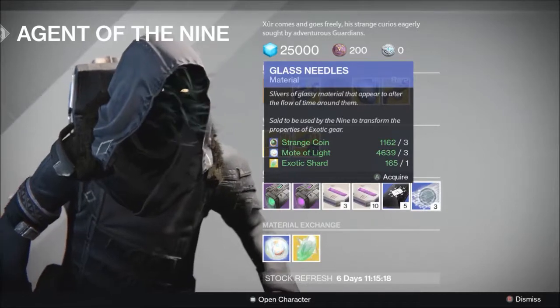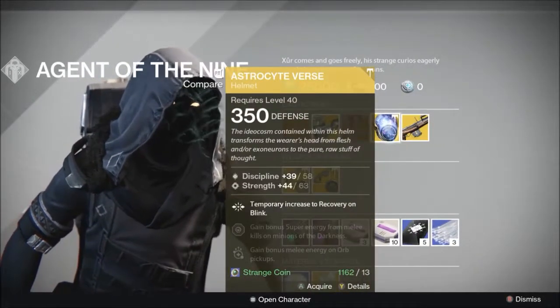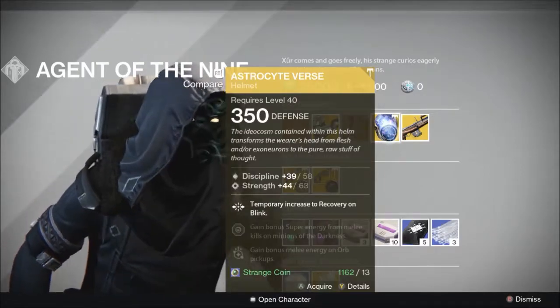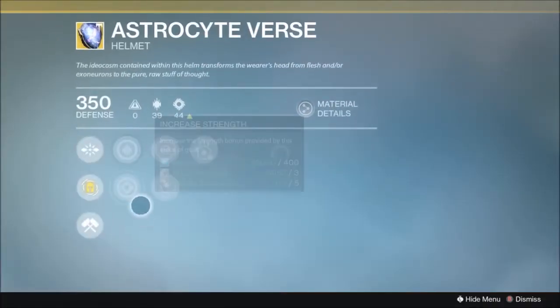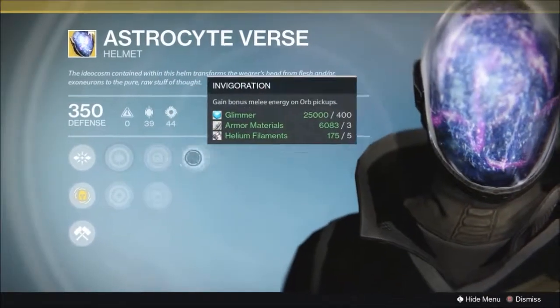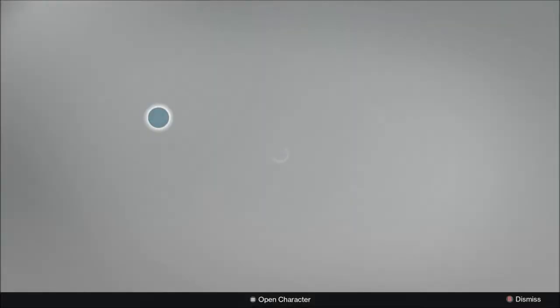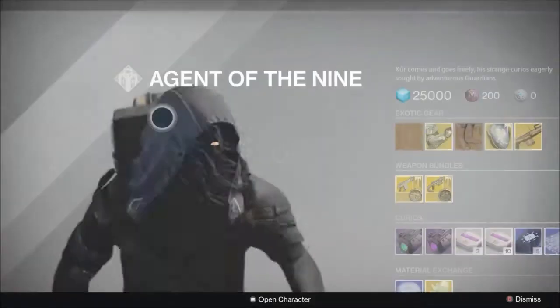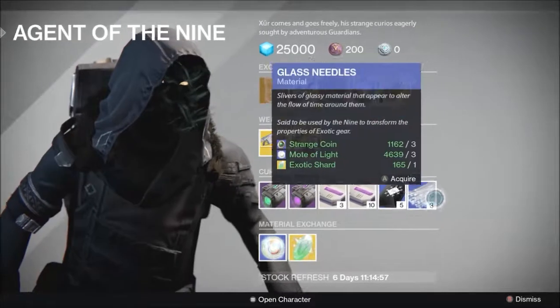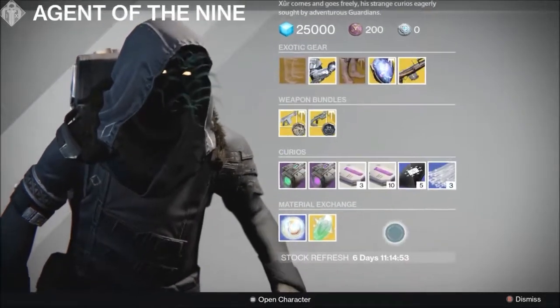Glass Needles can be used to re-roll exotic armor. So if you really want the Atrocytes Averse and you want a 65-65 roll, you could use Twist the Fate — it will change the perks, the stats, and the amount of stats. You could end up getting a 65-65 roll, but just be mindful you probably won't. They're expensive, so I recommend them only if you have a lot of materials.